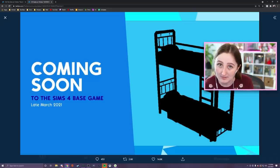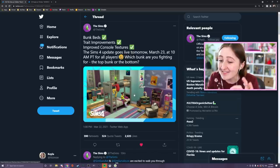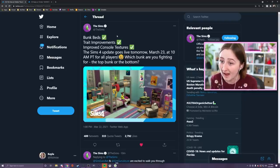Today they finally actually announced the update, finally confirmed that yes, it is bunk beds, and they posted this tweet. The text says bunk beds — obviously we knew that, they announced that like a month ago. Then it says trait improvements, which is news to me. I have no idea what to expect with that, so we'll talk about that in a second.